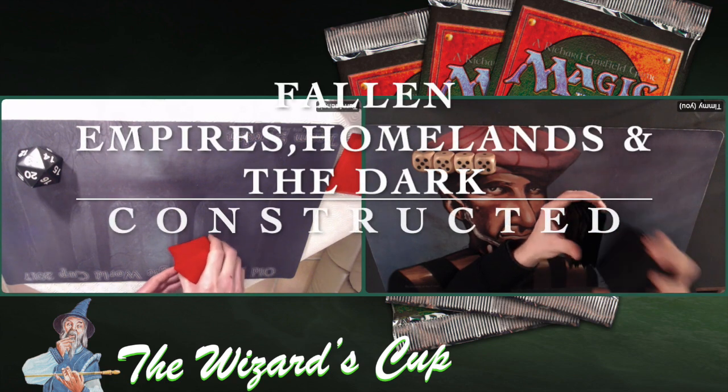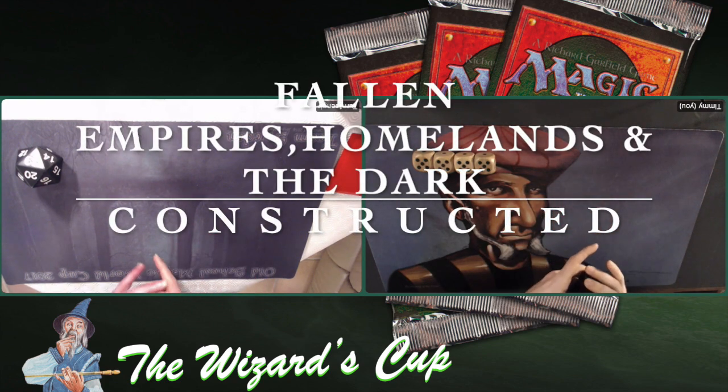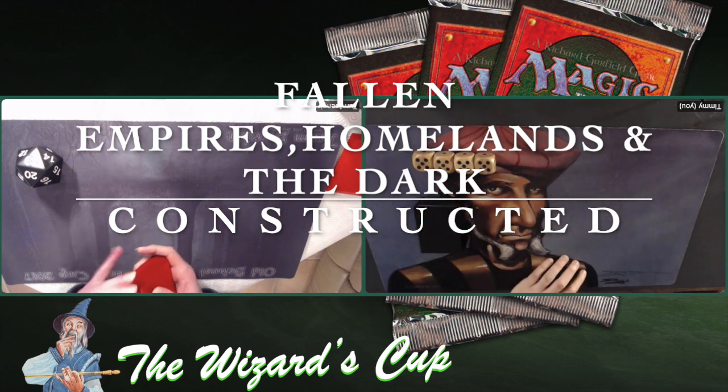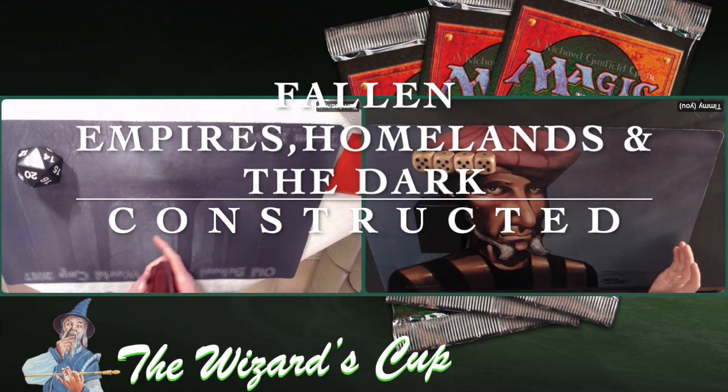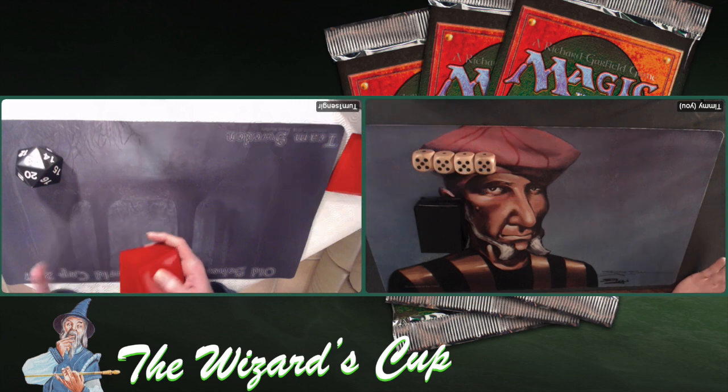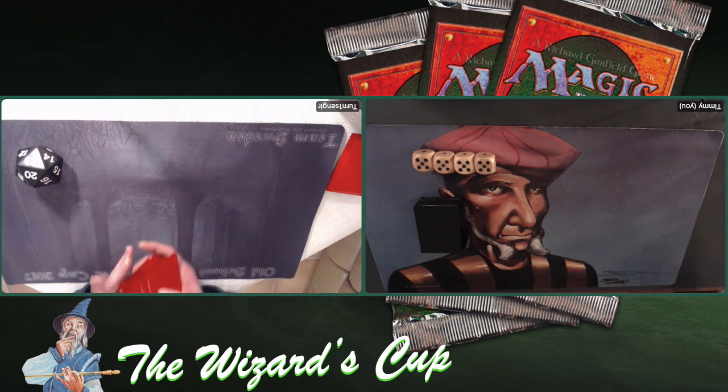Fallen Empires, Homelands, and The Dark. So players could only choose cards from those three sets. With the exception of basic lands — of course you do need some basics, although my opponent today seems to think otherwise. Now if you want to know more about this format, check the description below. There you will find a link to the tournament website with all the ins and outs.